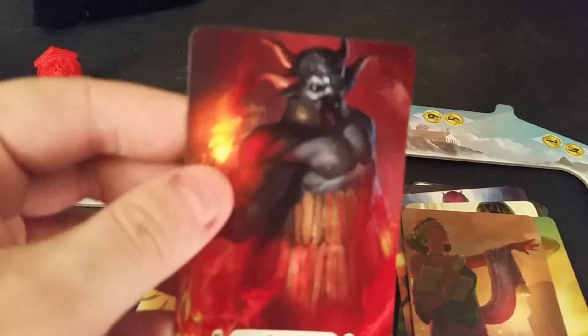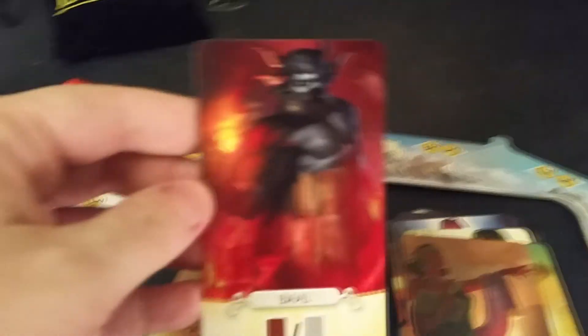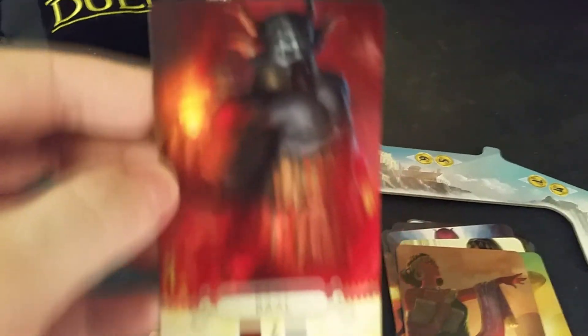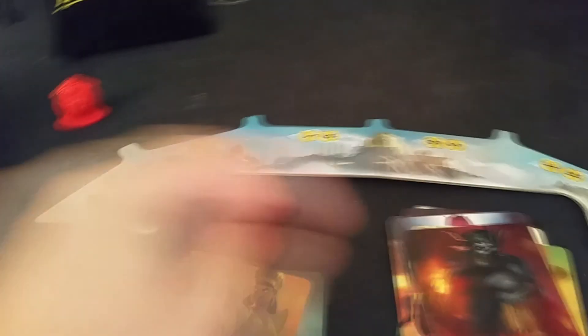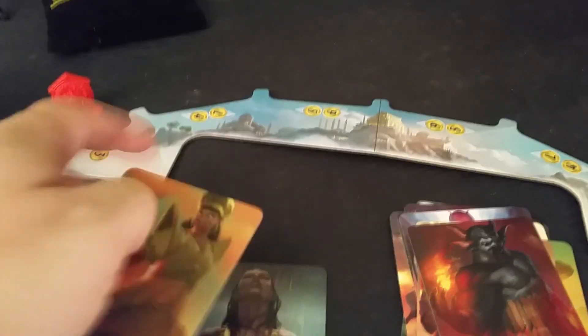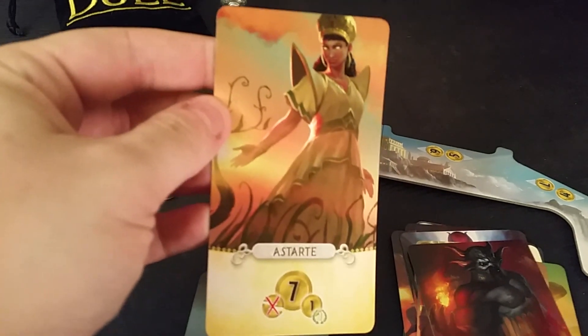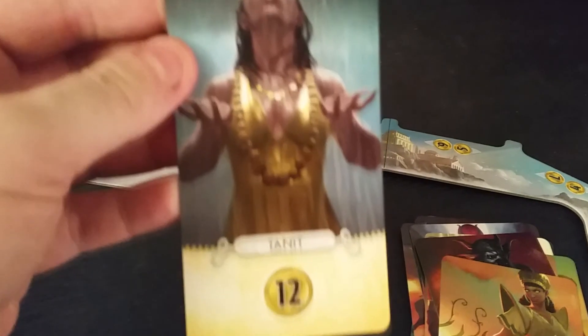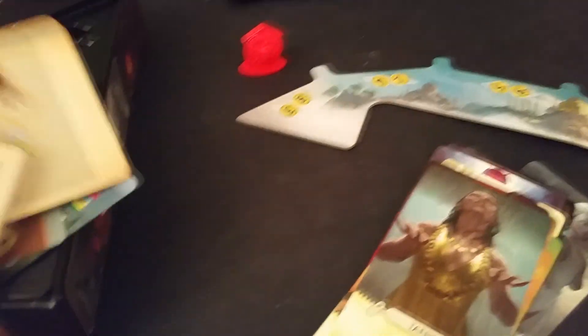Oh look at this — there's Baal, straight out of Diablo! I killed these guys many times over in Diablo 2, which had an expansion. Anyway, this is board gaming, not video gaming. You start getting some coins. And finally Tanit — look at this graphic, it's just amazing. Twelve coins, I guess, for her.